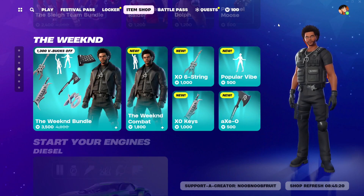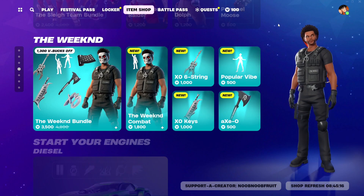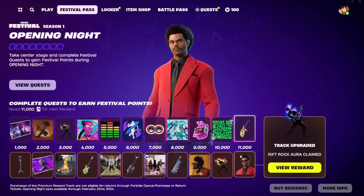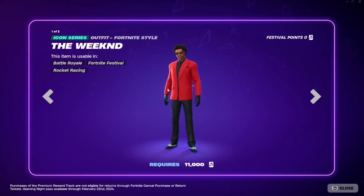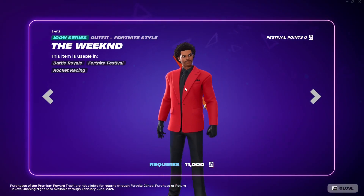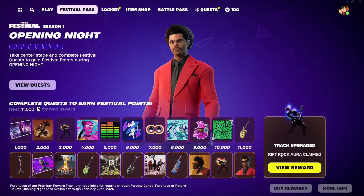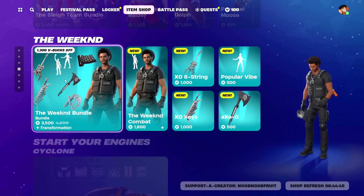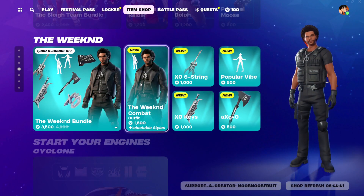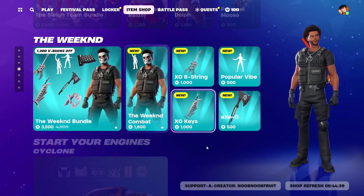Hello everybody and welcome to the channel. I'm Numeral Fruit and in this video we're going to be reviewing the new Weekend skin in the Fortnite item shop. You get the Weekend skin from the festival pass, which you can unlock - it's got two styles, one with glasses and one without. The festival pass costs 1800 V-Bucks, but if you don't want to buy it, you can buy the Weekend skin from the item shop directly.